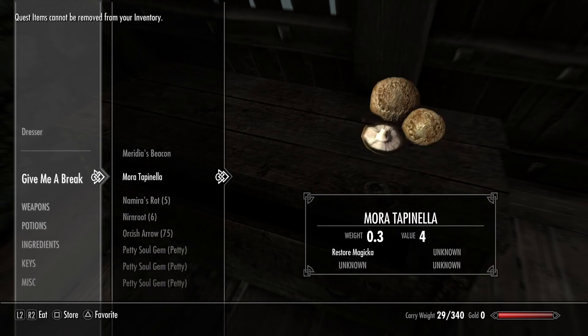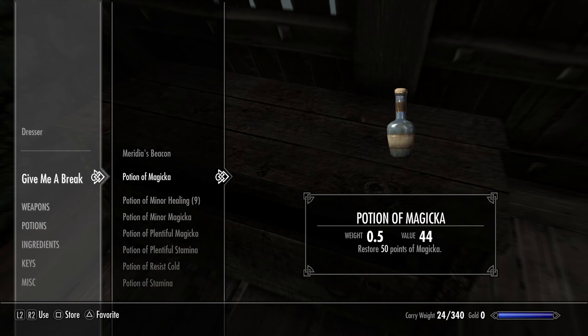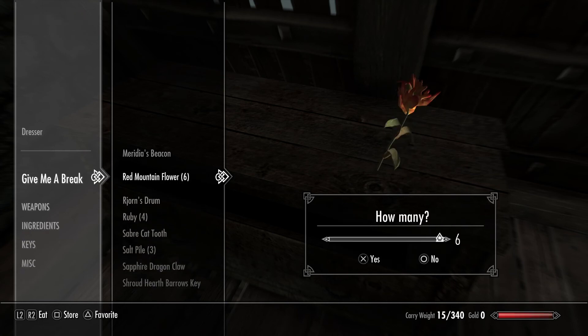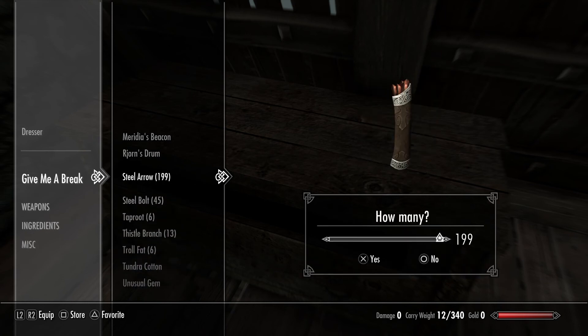Some of that I actually do need as part of the dropping challenge. There are some leather braces I believe and an iron dagger which were not supposed to be put in here. Some of these are quest items actually, so I can't get rid of some of these things.